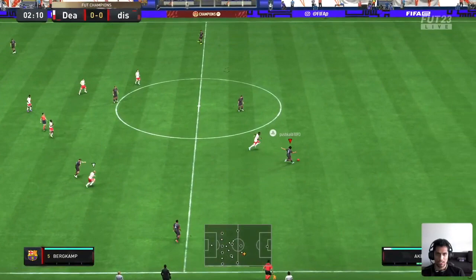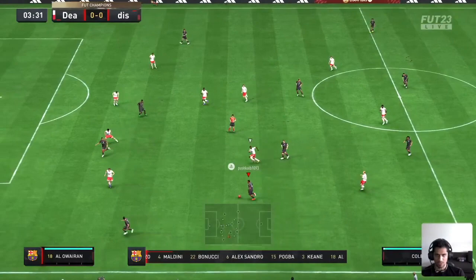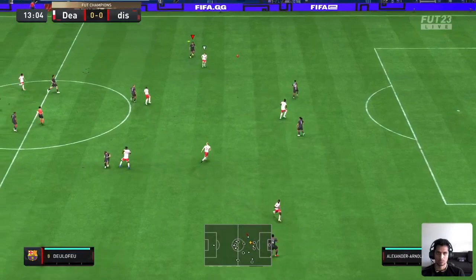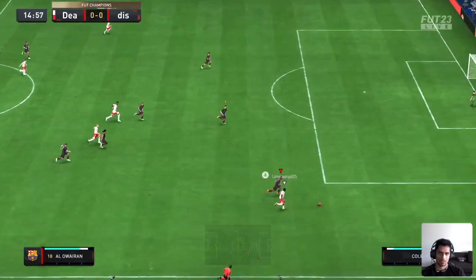He doesn't feel bad on the ball at all, though Ramos is a lot more agile — that's probably because of his body style. Ake feels good. Let's see how he switches — that pass was okay but might have been better, probably the weak foot coming into play. He's pretty quick in terms of trackback.